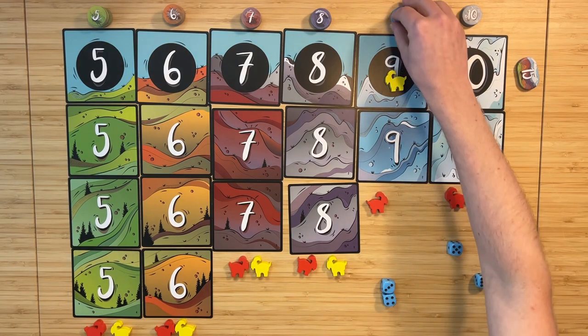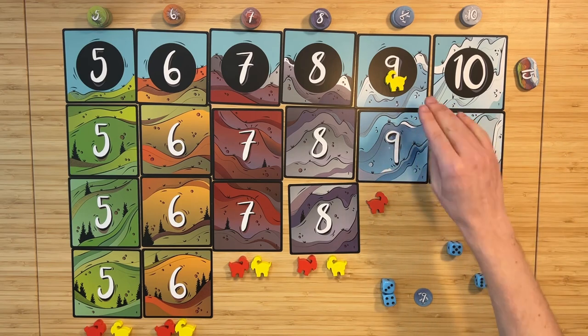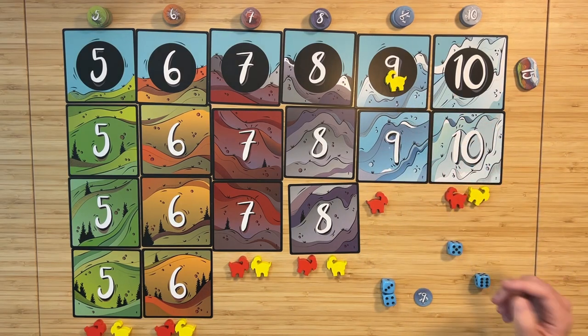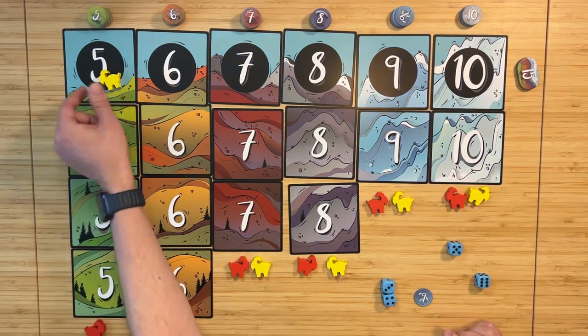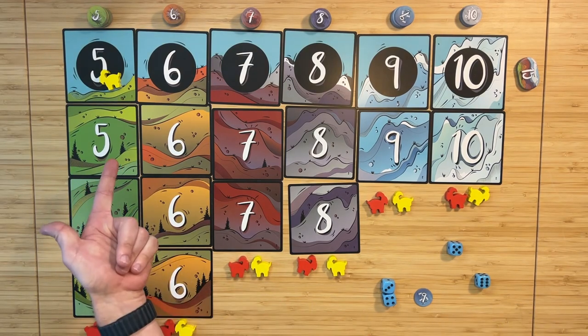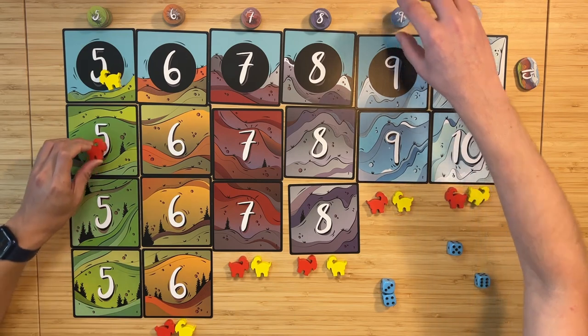When a goat reaches the top of a mountain, you take that point value token. If you roll that number again and you're already at the top, you take another one — you can do this multiple times. This is especially easy on fives since it's very common to make that number. You might get enough to make three fives in a single roll and take three five tokens at once.